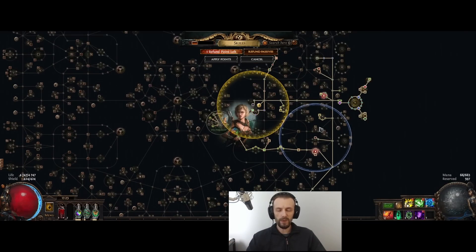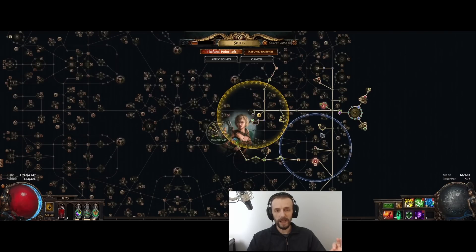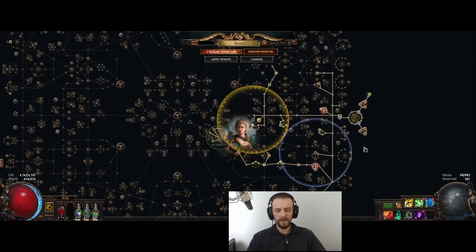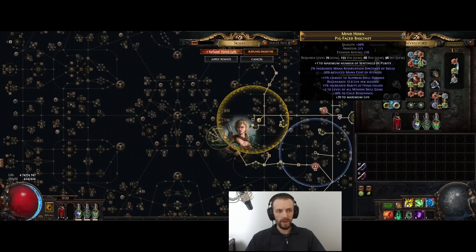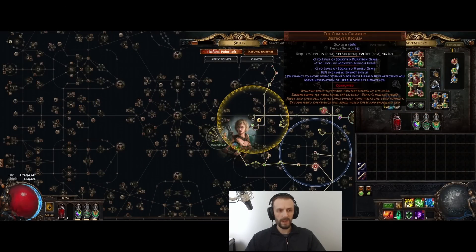In order to use Golden Rule I had to be unaffected by poison, because if I cannot poison myself then there's no reason to use Golden Rule. The only good option I found was unaffected by poison on boots via elevated mod. So my boots look like absolute trash — they only have movement speed, lightning resistance, and unaffected by poison. There are still a couple of things I could tweak about this.